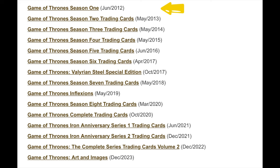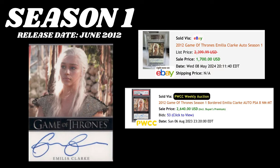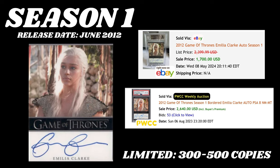I'm going to go in order from season one to the most recent set released, Art and Images. Season one has her very first Game of Thrones autograph ever printed and put out to be packed. She has a bordered autograph in the Limited tier, on the lower end of that spectrum — probably around 350 copies. There were 9,500 boxes made for season one, so you can do the math on how many you'd need to buy to statistically pack one.